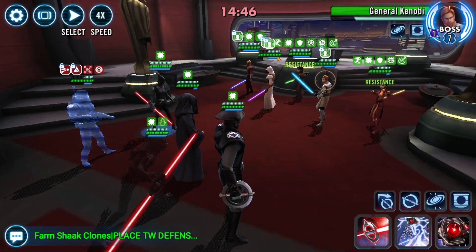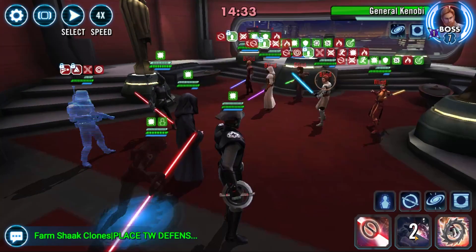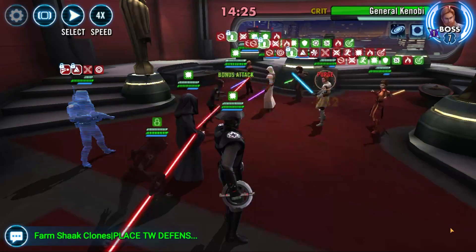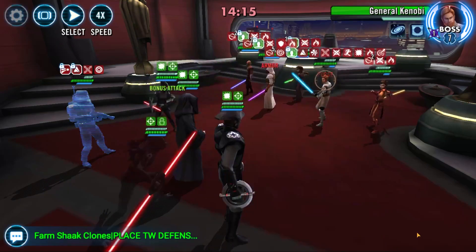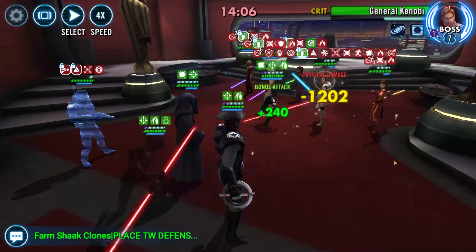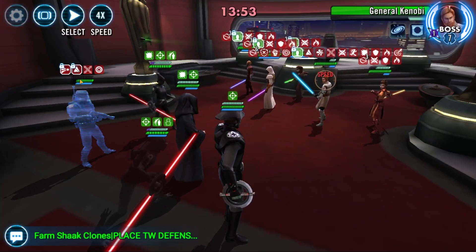Moving on to the next battle on the max tier, we're trying to get the 60 stacks of purge. The team I found to be quite useful is Palpatine lead with Fifth Brother, Seventh Sister, and Eighth Brother. I then added any pre-taunting tank — I've had success with L3 and some other tanks, but for this video we're using Sith Trooper.